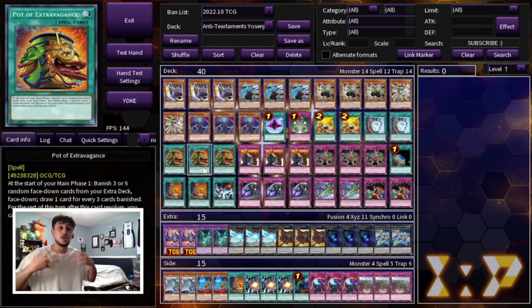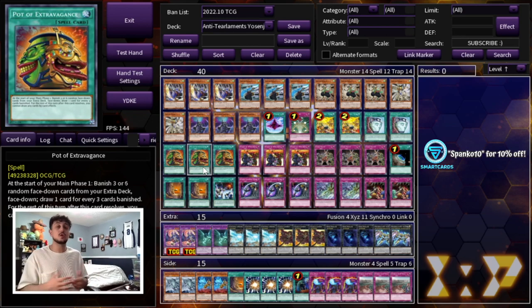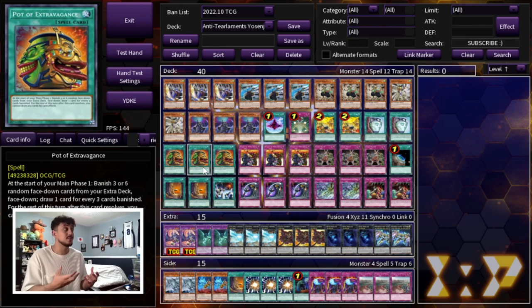Speaking of cards that help you find your floodgates, we're playing 3 Pod of Extravagance. Now you can play Pot of Prosperity — Prosperity is a very good card and insanely powerful in a deck like this one. However, the reason I like Extravagance is because you'd rather just dig for more cards. Prosperity lets you pick the card you're digging into, which in a lot of situations makes it a better card. But in this scenario specifically, because there are so many different card combinations that work against Tier Limit or other matchups, you want to draw as many cards as possible so you have both Yosenju monsters and floodgate trap cards in hand.